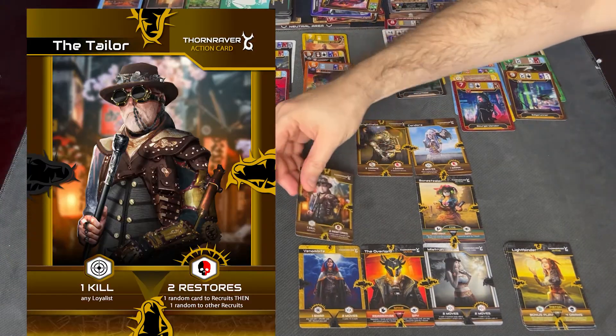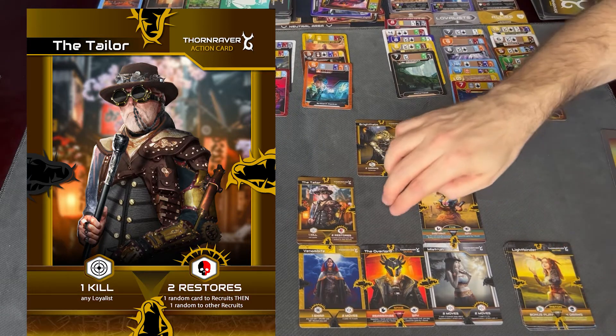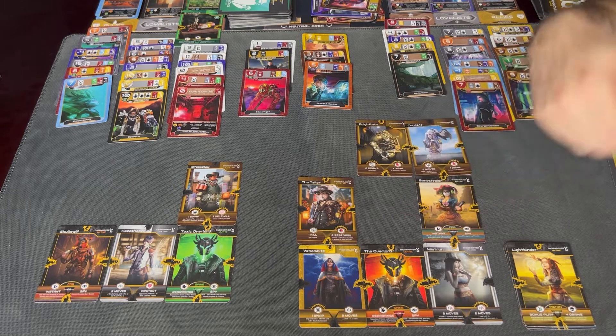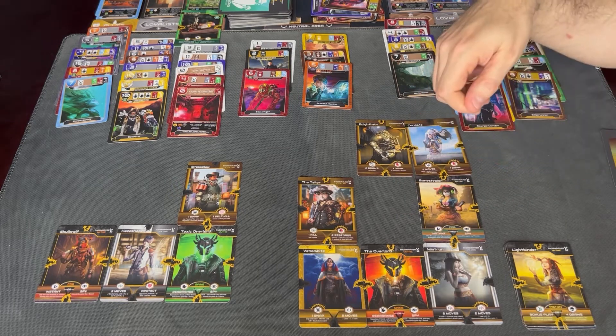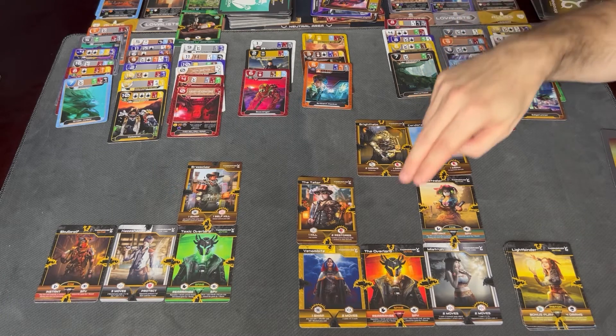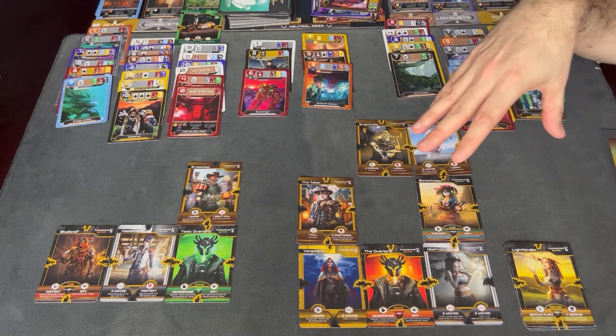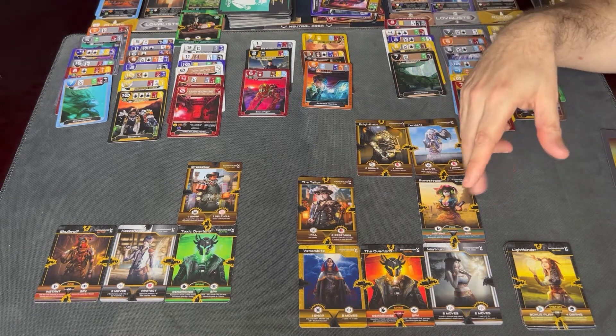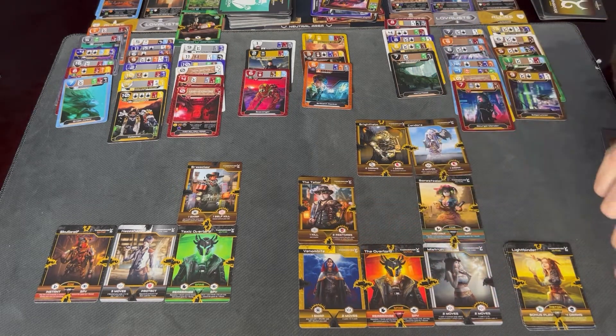I'm going to draw a card — I got what I need — so then I'm going to take the Tailor and play him here. I don't have to play this immediately unless it's the last round of the game, because you can perform this at any time you want. You can perform it between board plays if you want — it's completely open to you — but you must do it before the end of the game. We'll start by doing the Tailor first.